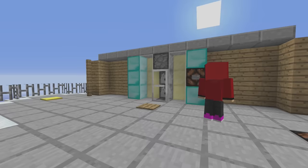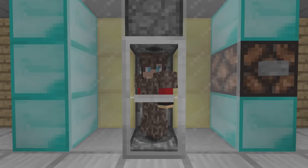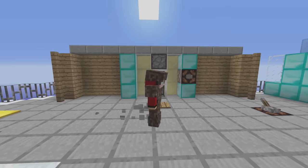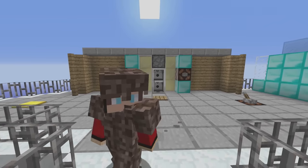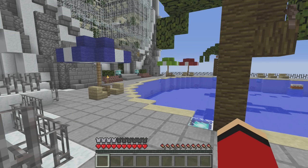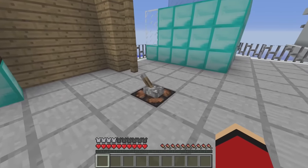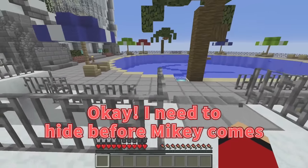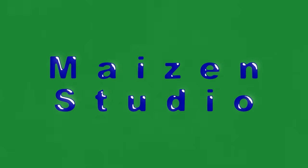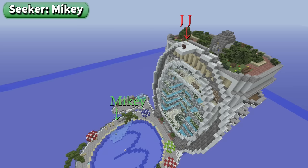First try! This one makes my movements slow! I'll need to use my wits if I want to win this! I need to hide before Mikey comes! It looks like Mikey got armor that freezes water — he can walk on water with that! Interesting!